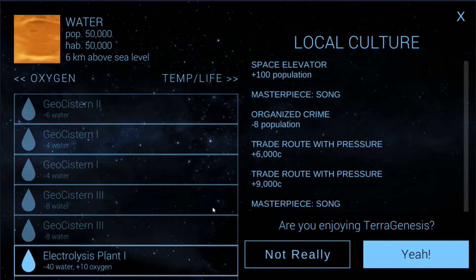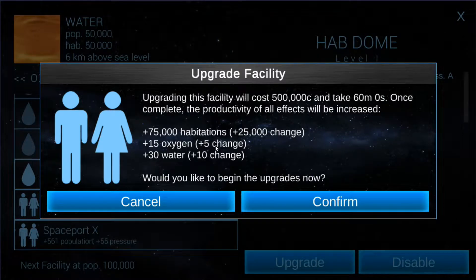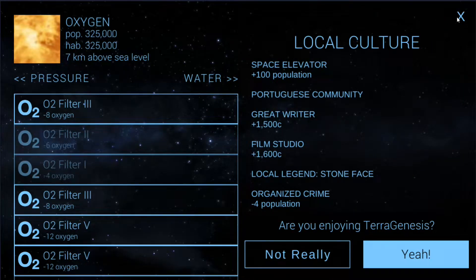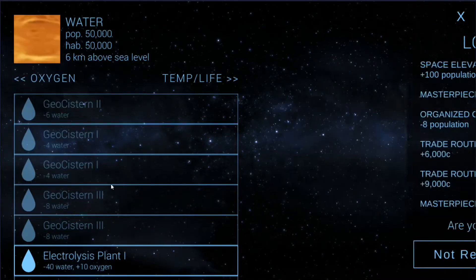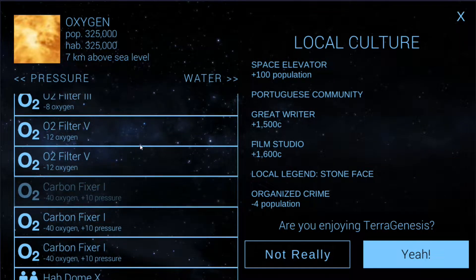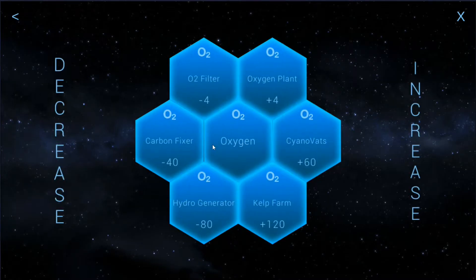It's going to be a matter of what to upgrade. We can upgrade this hab dome — if we do that, it does change the oxygen and the water. The water's not a big deal, but the oxygen kind of is. Oxygen right now we've got 10, so if we upgrade two of these, that'll give us plus 10 oxygen. For water, that'll give us plus 20 water. We've got electricity plants and stuff on standby, so I think we can offset this. We would just need to probably build more O2 filters.